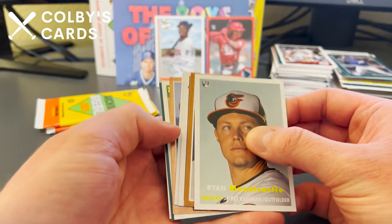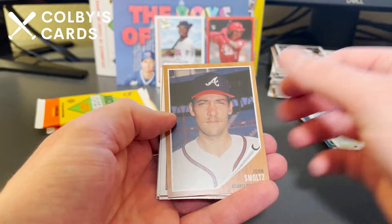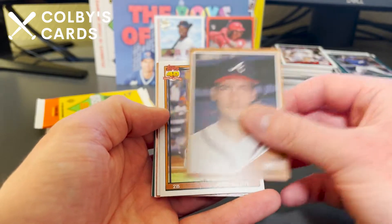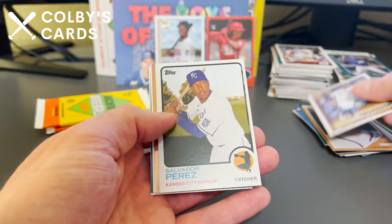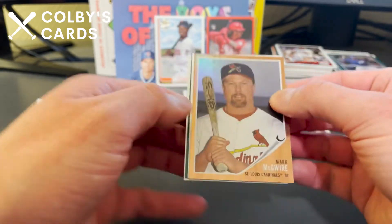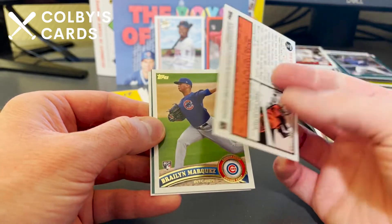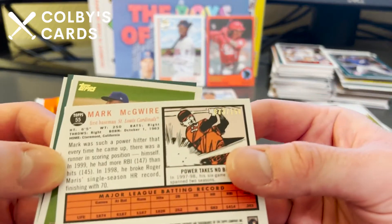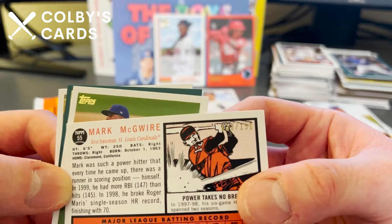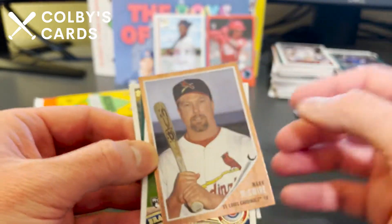Some foil coming up. Here's a Ryan Mountcastle rookie card, a young John Smoltz, Jose Altuve — also a cheater — Salvador Perez, and our foil board card is Mark McGwire in his Cardinals uniform. That is actually a numbered card — 33 out of 150 — foil board. I think that's the '62 design.